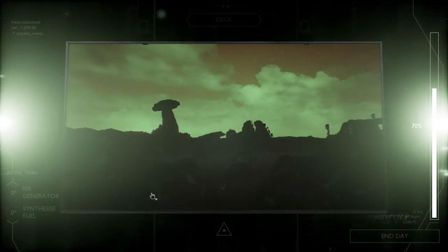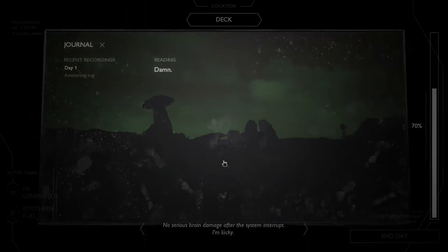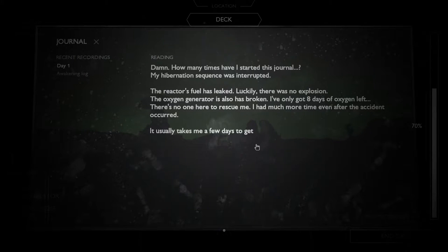At least it didn't take a long time — it wasn't some confusing thing like usually with other games. I believe this game is developed on Unreal Engine or Cry Engine, not really sure. The fuel has leaked — luckily there was no explosion, but it's just broken. Only about eight days left. So maybe I'm on a person, some galaxy I guess — exploring and I have to survive, maybe. I didn't really look into it much; I just wanted to try it out because it looks fucking cool.